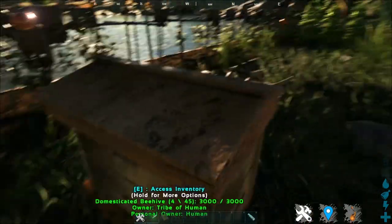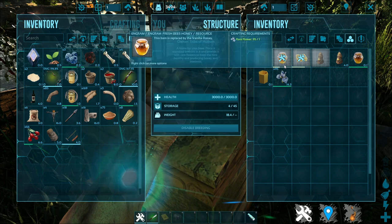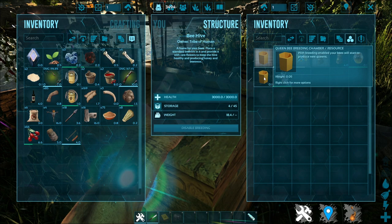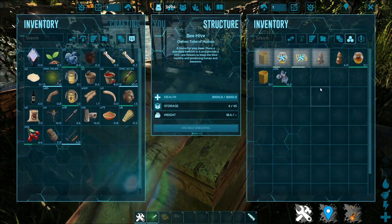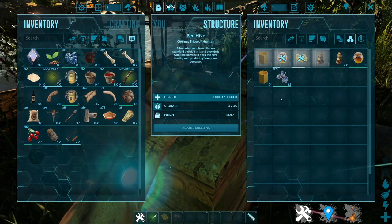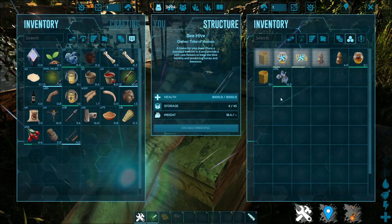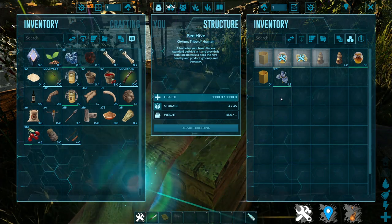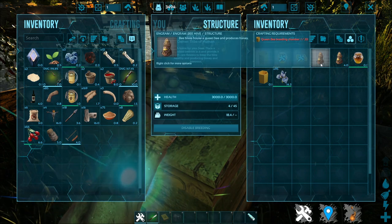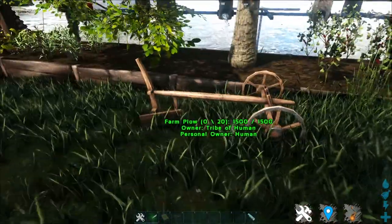You'll be going back to the farm workbench quite a lot, because as I said, it is the core part of the mod. Once you have your beehive, you can drop it in and put in some rare flower, and it will start making all this stuff in due time. One of which is you can make this queen bee breeding chamber, which will produce a new queen, meaning there will be an extra beehive without you having to search for it.